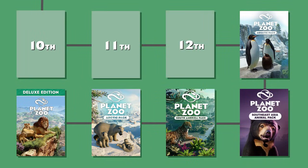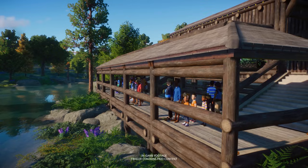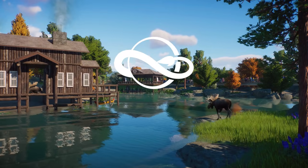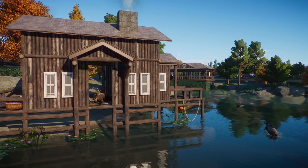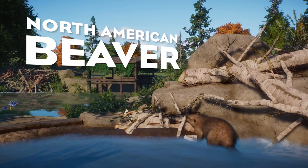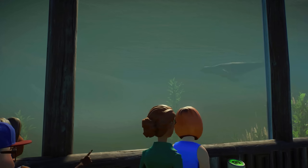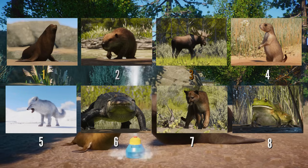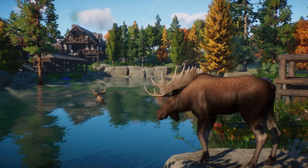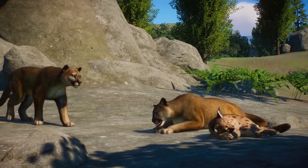The 12th place belongs to the North America Animal Pack. At this point the ranking is very difficult as I really enjoy all of the remaining packs. I decided to place the North America Animal Pack here because although it has a really nice variety of animals, those are not the species I gravitate the most to — probably not the first animals I'd think of adding to a new zoo, maybe besides the California sea lion. The highlights were definitely the North American beaver and its cool dam enrichment item, and the moose which I really wanted in the game. I also sometimes wish it was actually a building pack with a cool wood cabin or western theme.